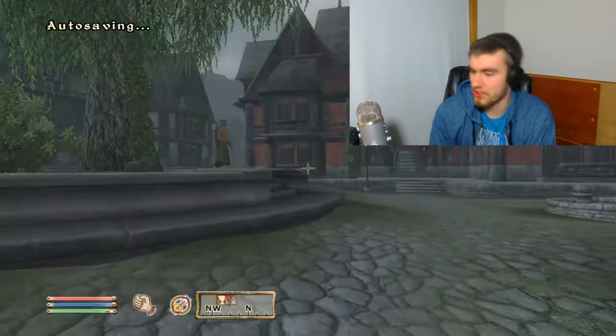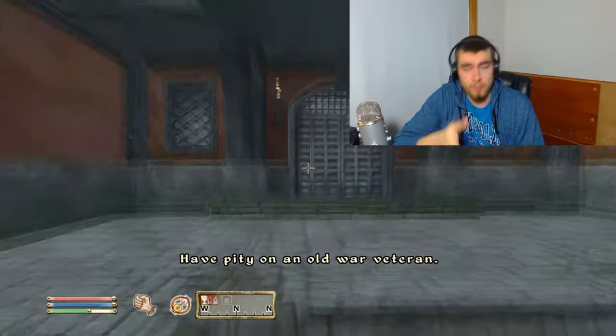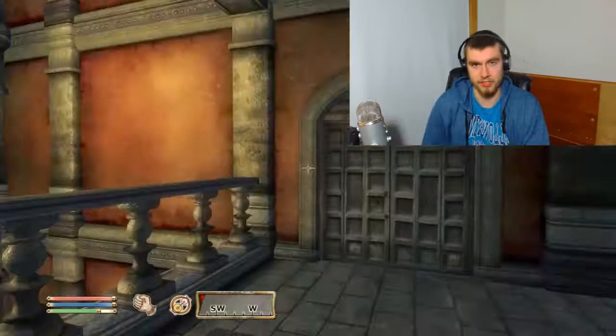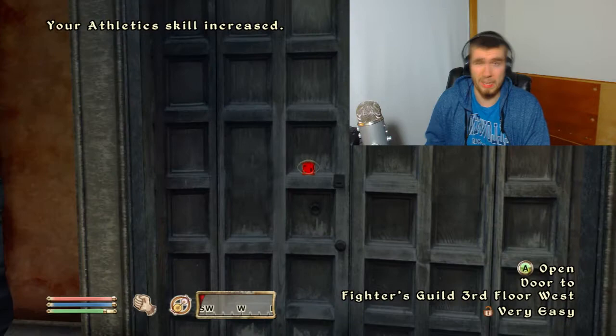They're all sneaky — that's all you need for a thief. Your two attributes are going to be Agility and Speed. That pairs well with your sign, which is going to be The Thief, obviously. If you're making a thief, you've got to pick The Thief. You're just building a ton of Agility and Speed for this character, because you're going to steal stuff.